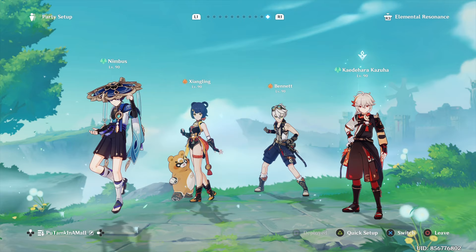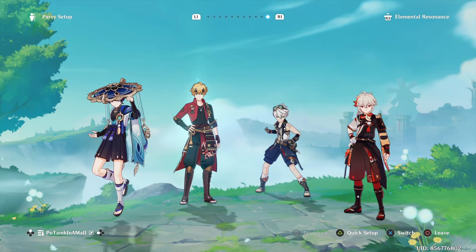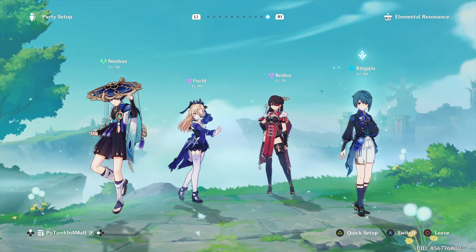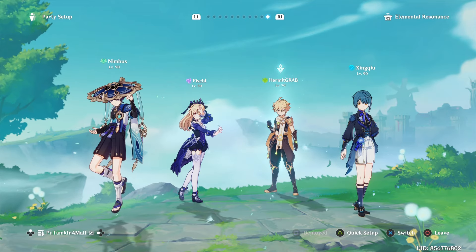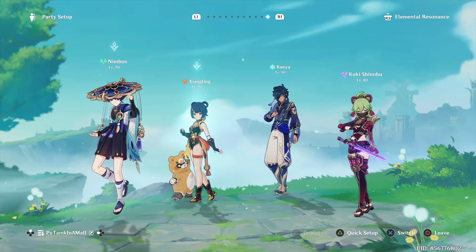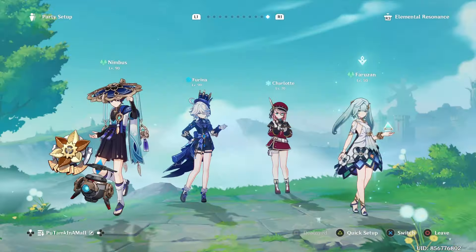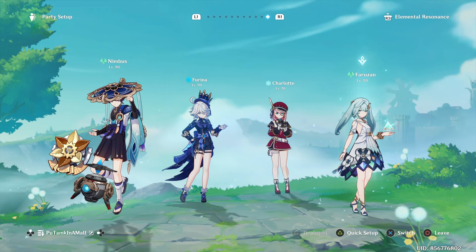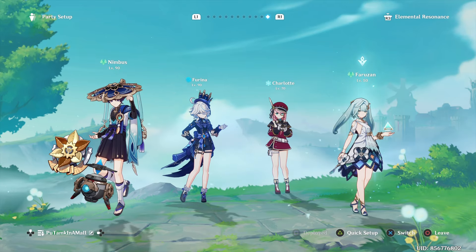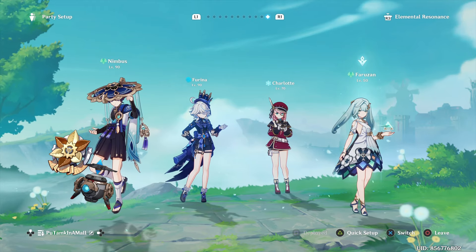For Faruzan-less teams, I recommend Wanderer, Xiangling, Bennett, and Kazuha for a nice double elemental resonance — though since it has no shielders, you'll need to be quick and alert. If you want a shielder, replace Xiangling with Thoma for Pyro resonance or Zhongli for a superior shield. Wanderer also works in a taser team with Fischl, Beidou, and Xingqiu, or in Wanderer Hyperbloom — though these use him more as a driver and Sucrose is usually better for those. For a fun niche team, try Wanderer with Cashflow Supervision and Mare Hunter artifacts, Furina, a healer like Charlotte, and a flex shielder or Anemo support to maximize his enhanced normal attacks.